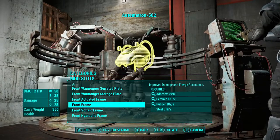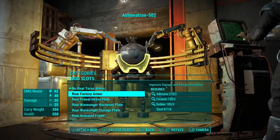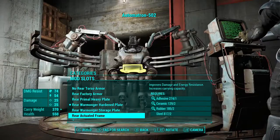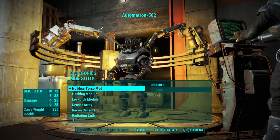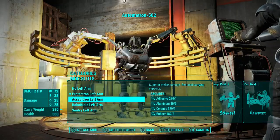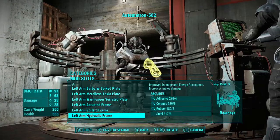Rear frame — oh, it comes in underneath as well, that's kind of cool. Recon sensors, right, because of far-away stuff like that. What kind of arms do we want? Sentry arms? Assaultron left arm, left arm armor. He's gonna need a sniper, but he's a marksman bot, so let's have an automatic hand laser.